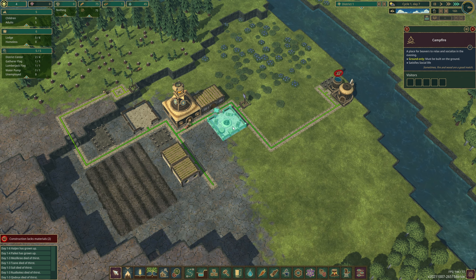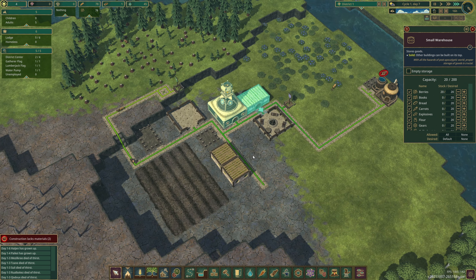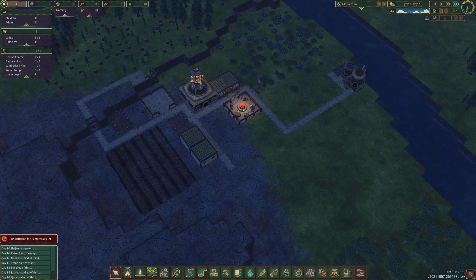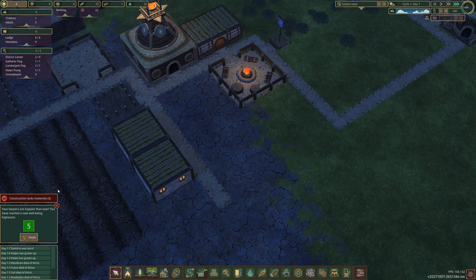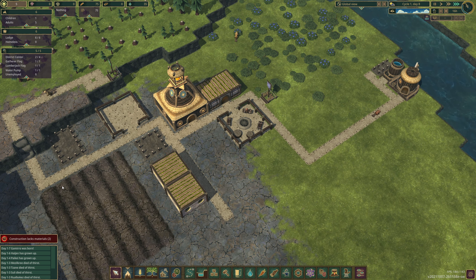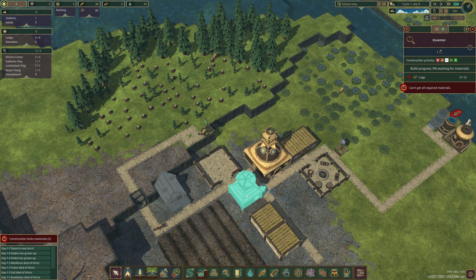At least they've got the campfire now so they can have a bit of fun in the evenings. Hopefully we can get some more beavers. It's still not even looked at planting anything for us yet. Some of them are going around the campfire - this should improve wellbeing. You've reached a new well-being level of five! We just had someone else born, so that's good. I'm not sure how many day cycles they stay as a kid before turning into an adult.